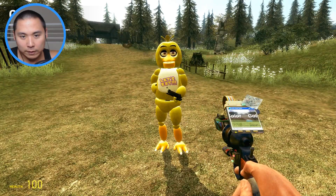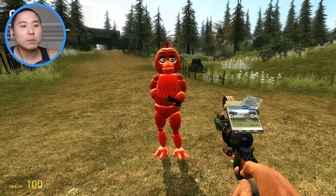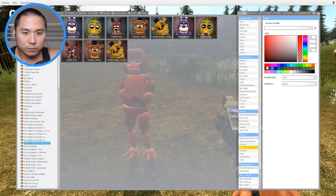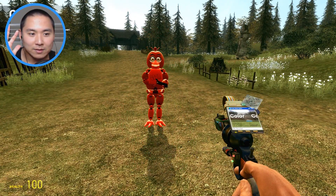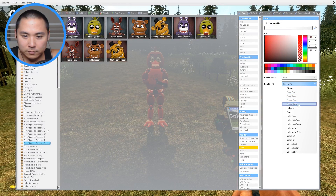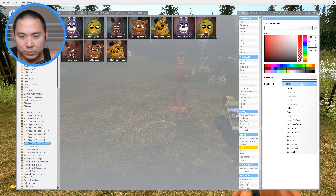So here we go — we got regular Chica over here and now it is our job to make her really really red. There are different types of red: we have the regular solid red, which is pretty cool. We also have a fade slow, so she'll kind of phase between solid and not solid — kind of eerie and creepy. Then we have like the hologram, which is kind of the ghost version of Chica, but I don't think we're gonna be messing with that today.